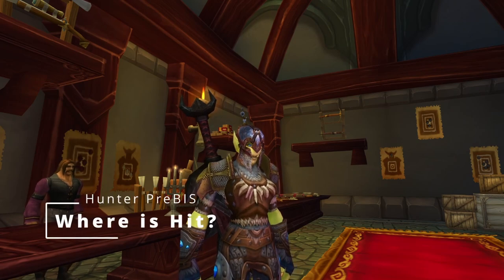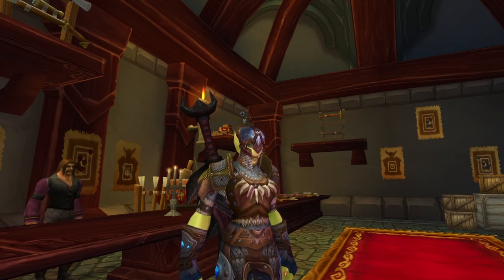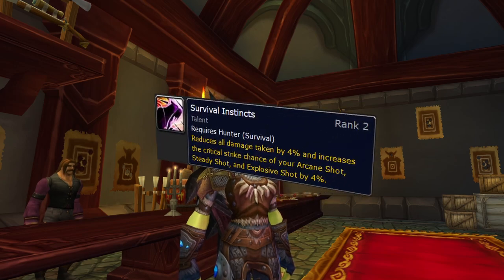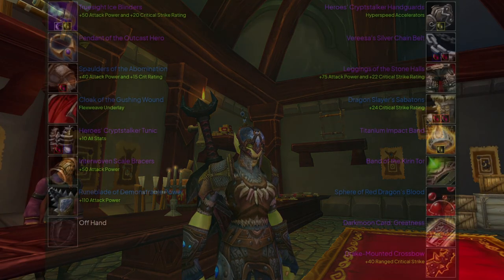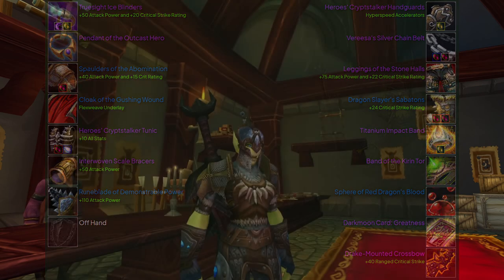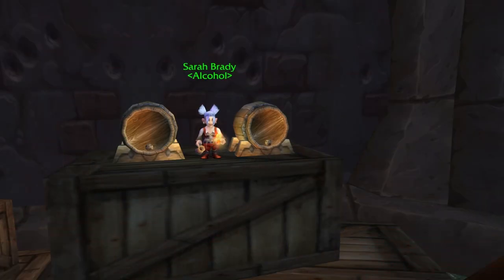Talents and gemming for hit: we have a talent for hit and we also have the option to gem for hit. The difference between gemming hit and putting points in another talent — usually Survival Instincts — is pretty much zero. You can gem one percent hit and move a talent into Survival Instincts, or gem two percent hit and move two points. It's within the margin. The sims I ran used only two points in our hit talent Focused Aim and one point in Survival Instincts. If you end up with a lot of hit gear, it's fine to move a point to Survival Instincts — you just need to hit eight percent hit overall.